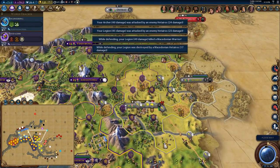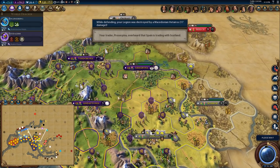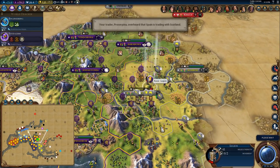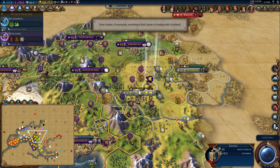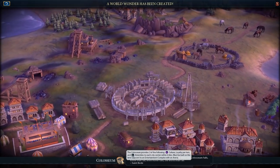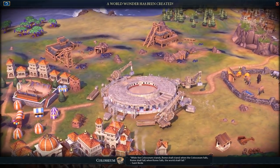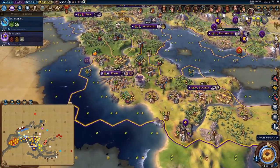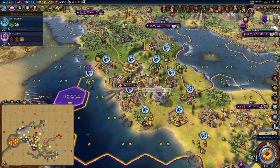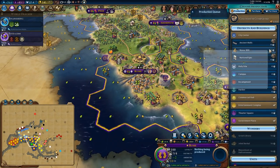Caught me by surprise there. Let's take on this — you have a promotion, we'll take that promotion. We finished the Colosseum! That's amenities and luxuries galore, although I have left Rome with nowhere to build a bath, which kind of sucks, but it'll have to do without it.